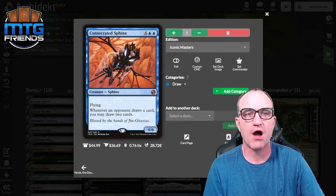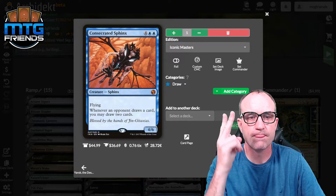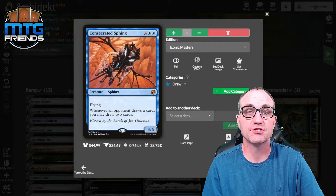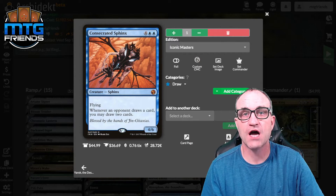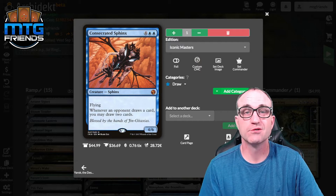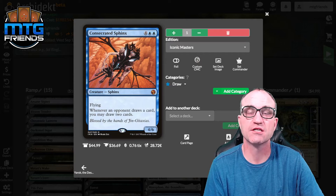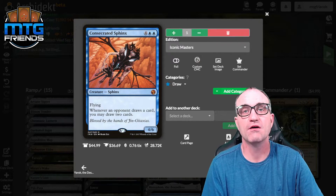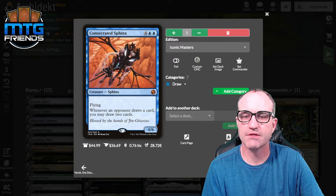For draw: Consecrated Sphinx — you may draw two cards whenever an opponent draws a card. Now that Hullbreacher is banned, we don't have to worry about all that draw turning into tokens for your opponent. I had specifically taken out Consecrated Sphinx because some people in my playgroup loved Hullbreacher, but I'm starting to sub it back in now.